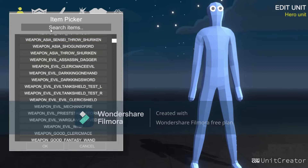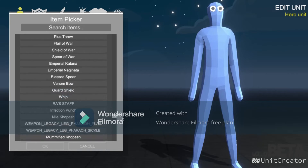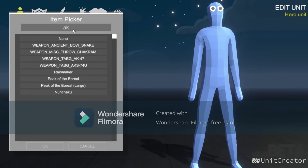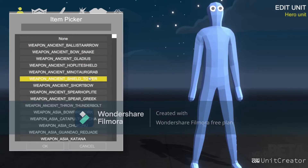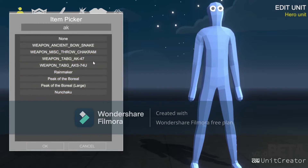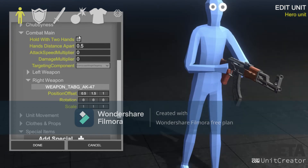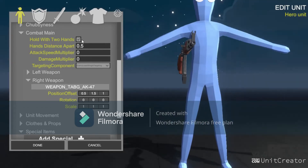I'll have a tutorial on how to use this whole system in a different video — I'll put that up in the corner so you guys can see it. I'm just going to get an AK-47. It showed up for a minute — yeah, there we go. And then hold with two hands, yes.